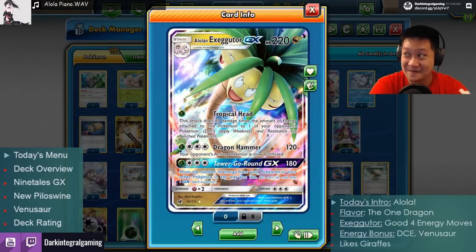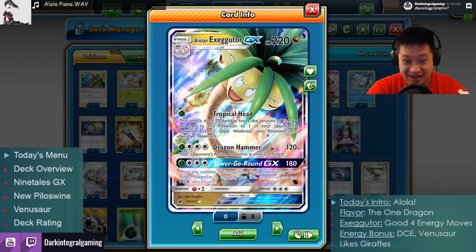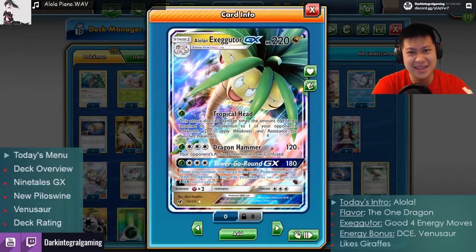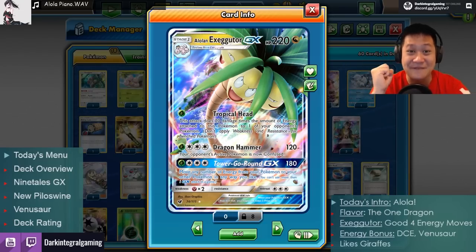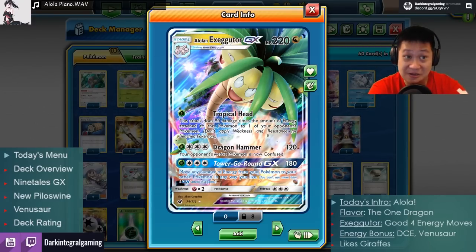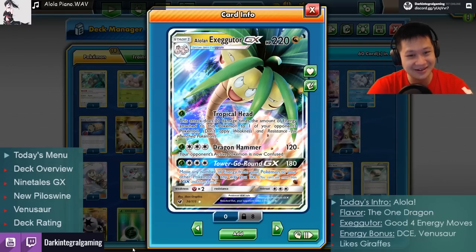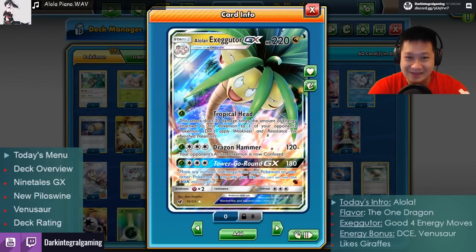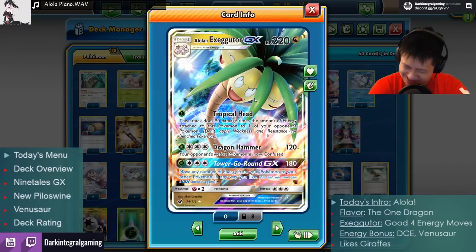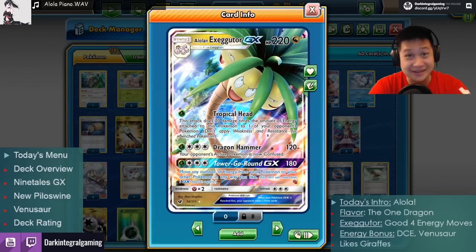It's a pretty awesome card. I thought it was too expensive, but the moveset has a lot of nice, very good bonuses. It's the only viable Dragon right now. The other Dragons are hard to get energies going for because they normally have two different energy costs — Alolan Exeggutor only needs one, so he doesn't have the energy problem.